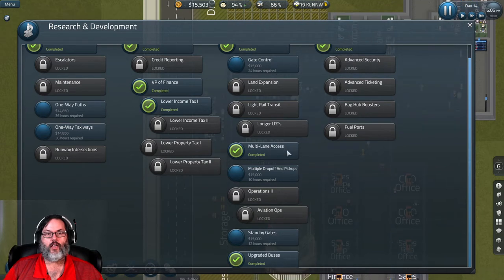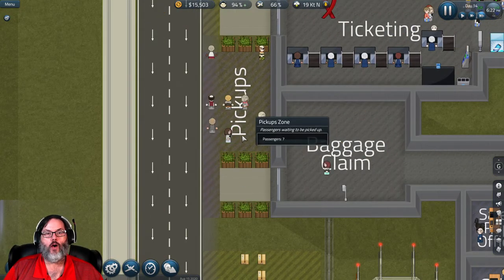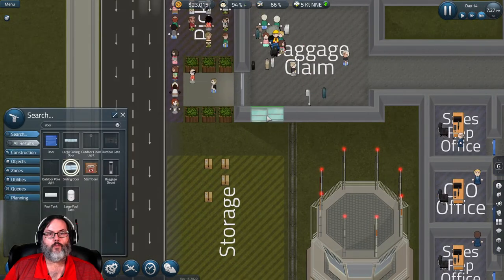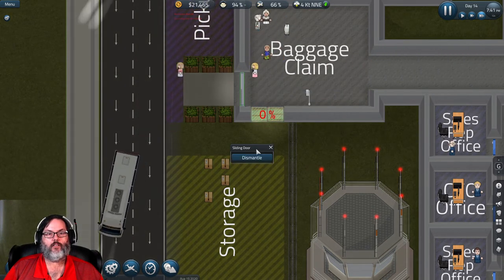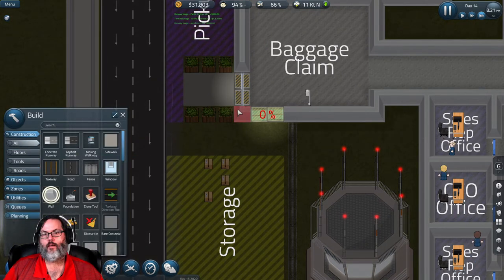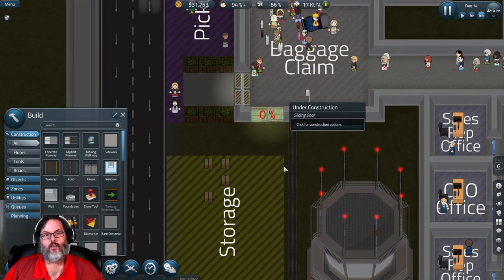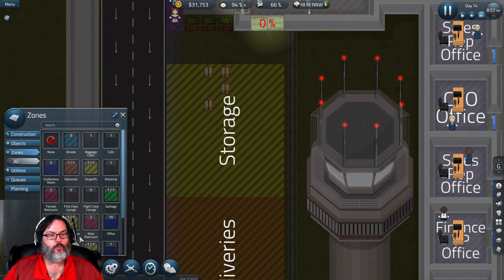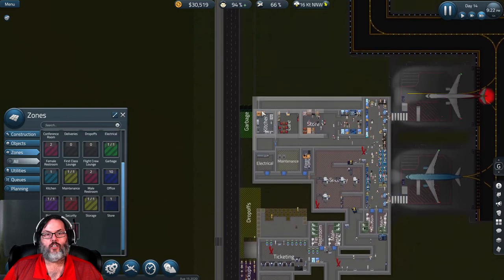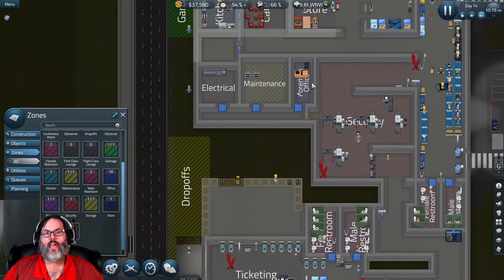We've already upgraded our road and buses. The pickup area is a little small. So I'm going to put a door here, dismantle this existing door, add in a wall there. I was wondering if I could stick storage in here but it needs to be five by five and it won't let me do that.